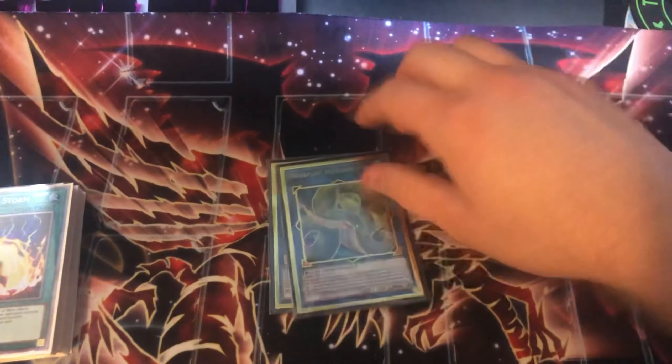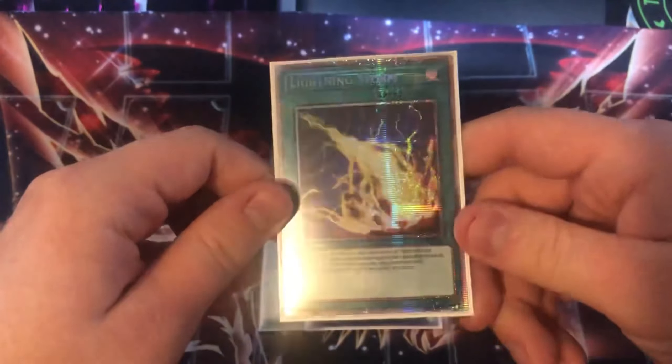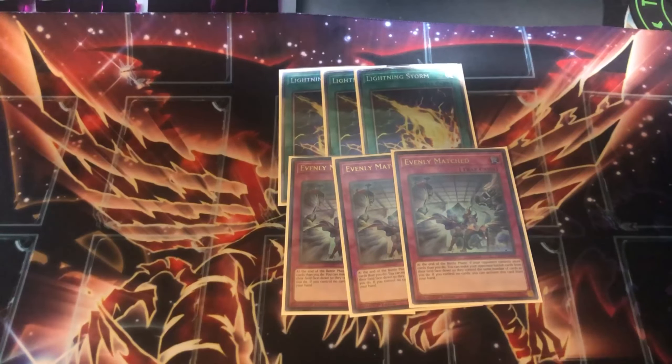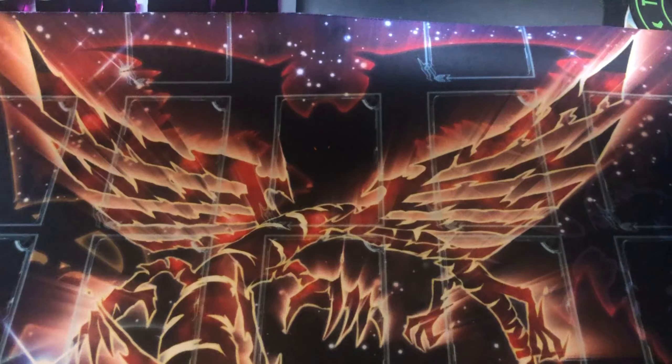Moving into the side deck — three copies of Starlight Lightning Storm, which looks beautiful. I activated it once and it was really nice. Three copies of Evenly Matched to go along with it. I played against Eldlich and Flundereeze, and having Evenly plus Lightning Storm against the Flundereeze player was great — they had to banish everything and then I Lightning Stormed their MPEN monster. Drawing those two cards was just GGs. Evenly against Eldlich was a blowout too. Shoutout to back row removal — these cards are just insane.